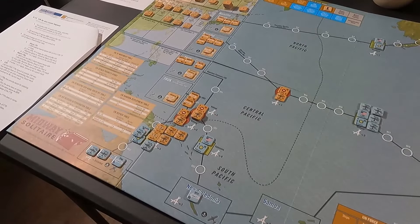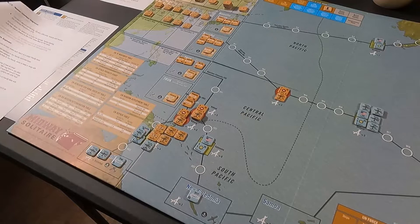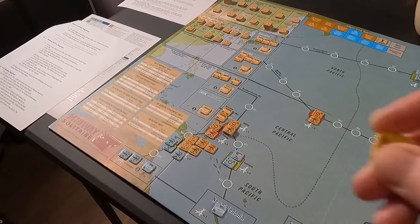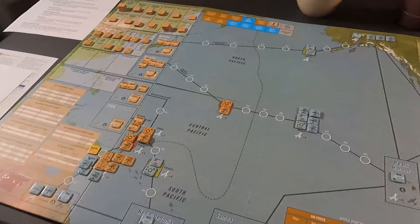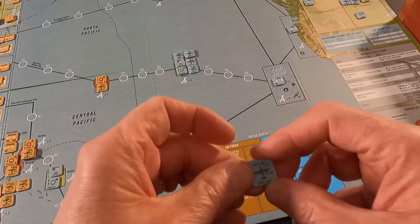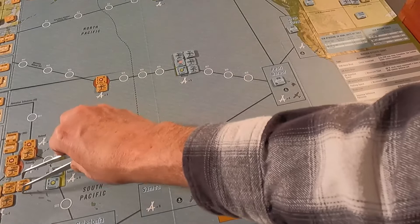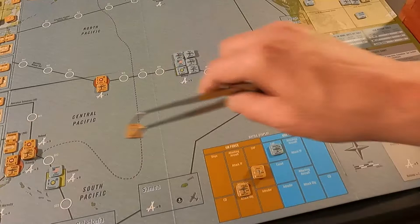Next we move to the mutual combat segment. We place the battle marker on the board showing this battle. We take all the planes involved and put them on the battle display — IJN force and US Navy force. My US force is the P-39s flying CAP. The IJN has three escort fighter groups and two bomber groups attacking the objective.